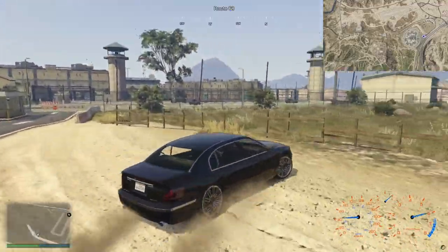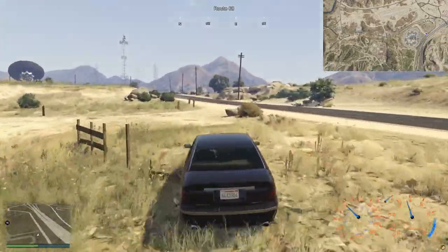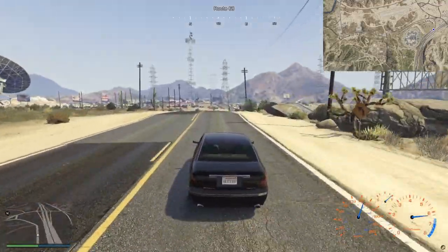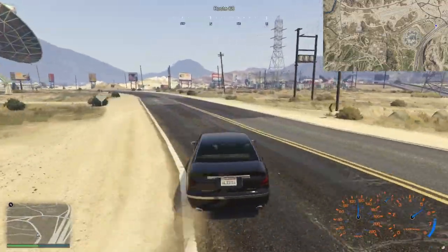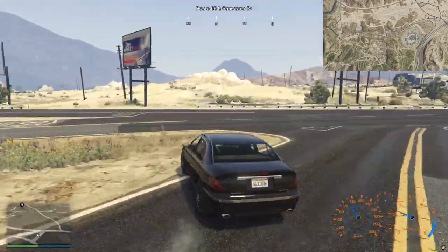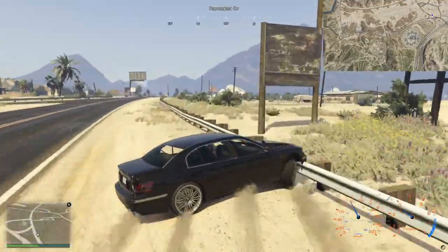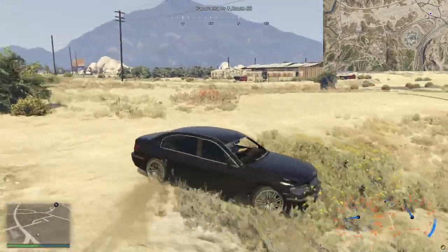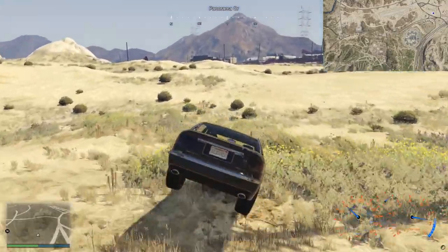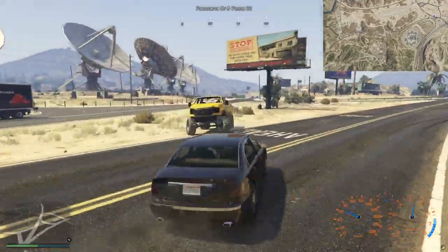They're going to bounce over the top of me, hopefully with minimal damage to my car. Alternatively they're just going to bash me around like that. This is what I was afraid of - we're going to end up going off-road and I'll be at a massive disadvantage because I'm in the Oracle, which is not an off-road vehicle. So I'm going to come back over here, get back onto the road, and get batted around by that Sand King. They're shooting at me as well, which isn't going to help.